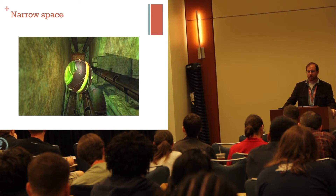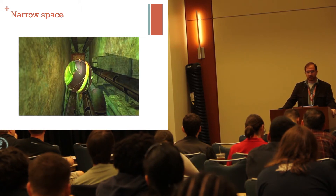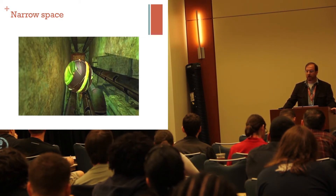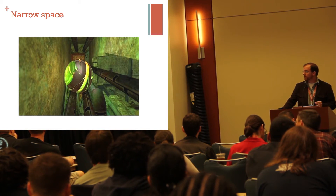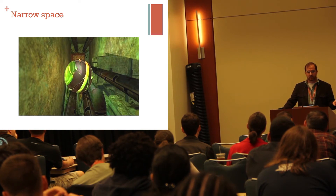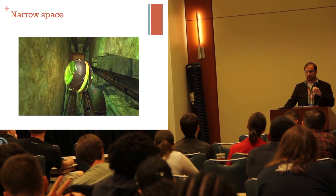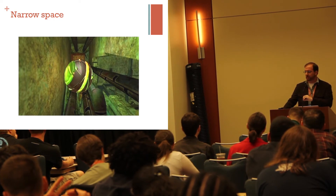In the Metroid Prime series, Samus deals with narrow spaces a lot when she gets into the morph ball. She has limited battle ability here with the bomb power-up, so what is interesting are situations where, like in Metroid Prime 3 when Ridley attacks, she's in this little vent and you're being attacked by one of the major bosses of the game inside of a small little corridor.